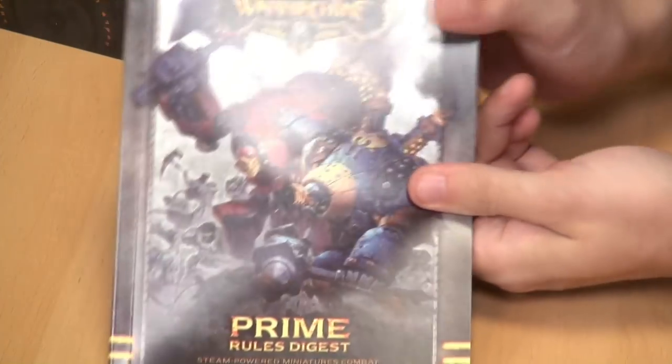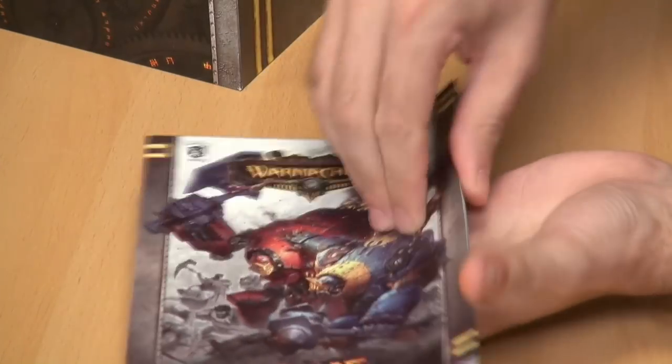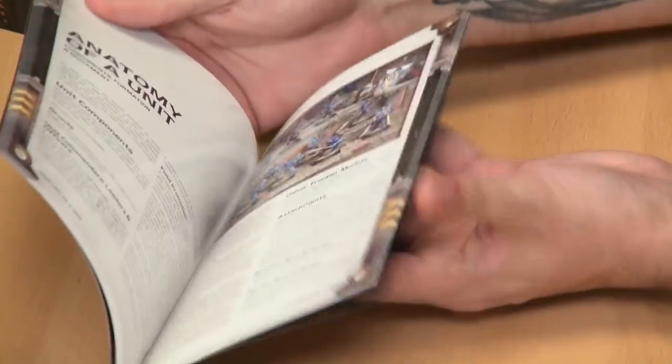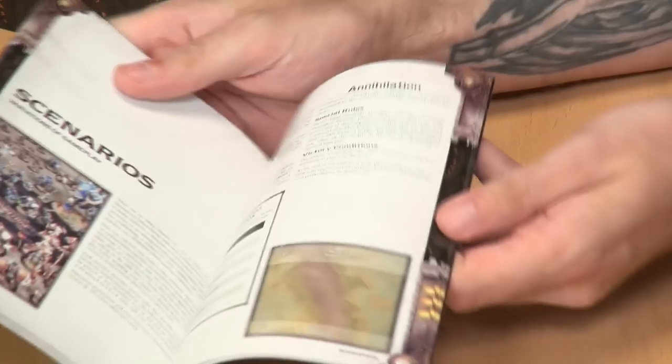You're going to get your Prime Digest, which is a nice little A5 copy of the main rulebook. It's got all the rules you're going to need to play in there - lovely artwork, some painting guides. And at the very back, you'll get the Hordes rules as well. So if your mate is jumping into Hordes and you're jumping into War Machine, you've got it covered.